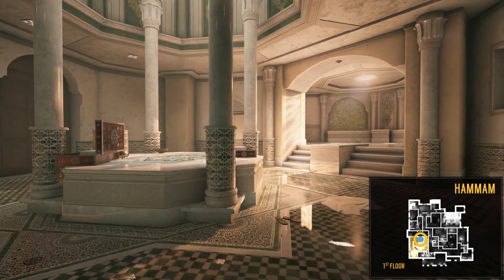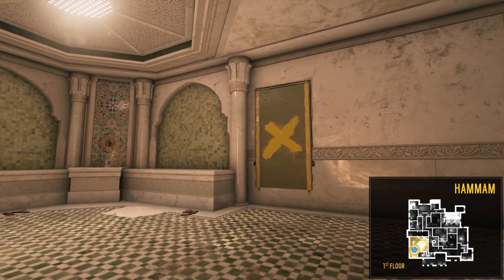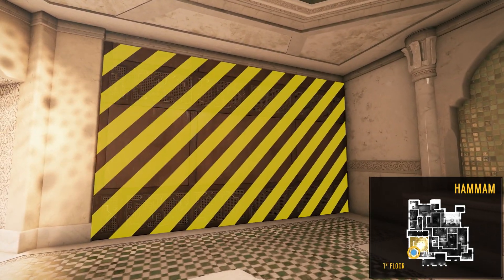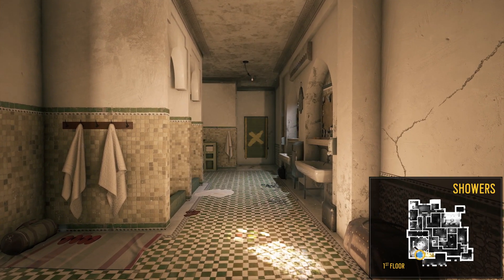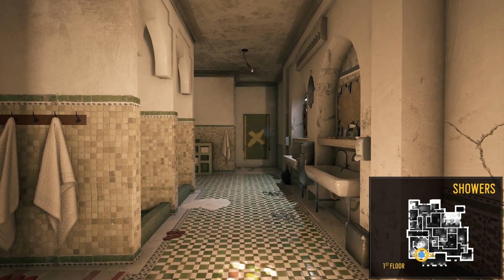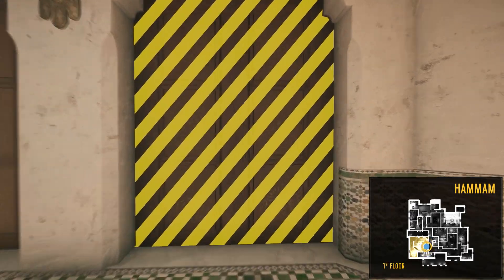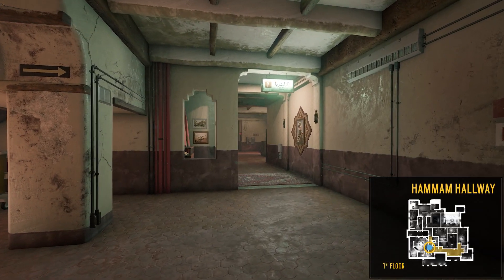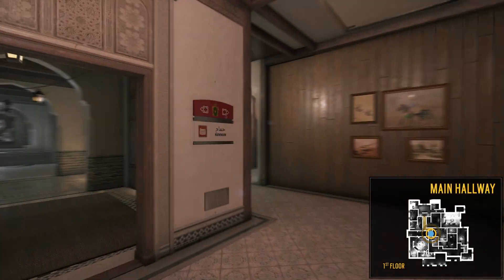The hammam is a huge two-level room with several objectives, and it offers direct access outside. Let's go through this destructible wall and arrive in the showers, where we can see a window that leads to the garden path. Take note that holding the showers can be decisive to defend the hammam. Moving back into the hammam, we breach our way into the hammam hallway and head north towards the central stairs, then back into the main hallway.